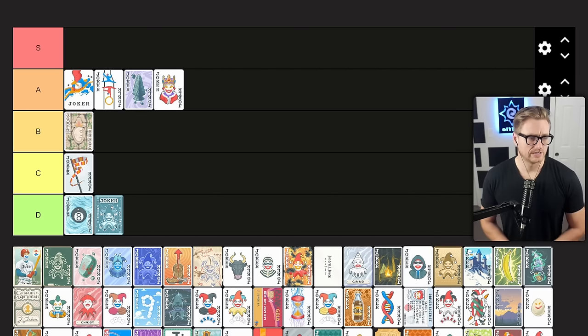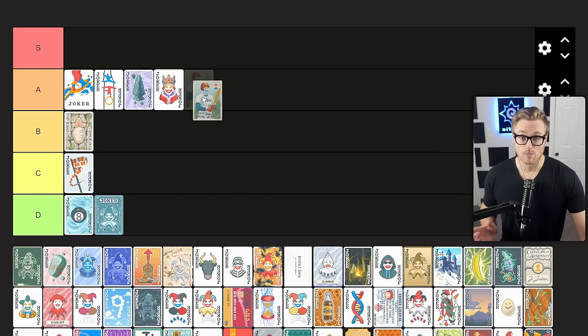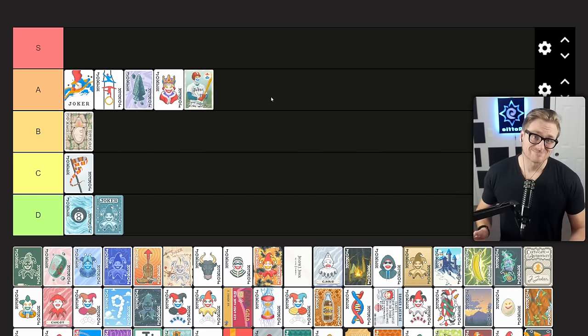Baseball Card gives uncommon jokers each 1.5 times mult. Depending on your build, this could be great. If you get it early, you know to pick up uncommon jokers even if you're on the fence. Or if you already have a lot of uncommon jokers, you're ecstatic to pick this up because of the potential times mult. But it's not an auto-include in every situation, so it probably joins Baron in A tier.